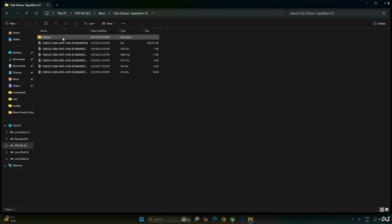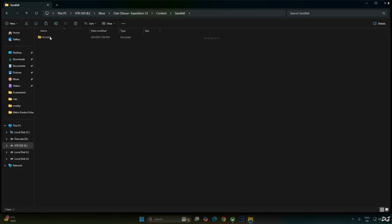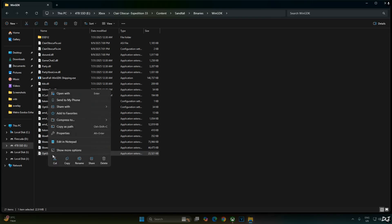Open the game's installed directory, then open the Content folder, Sandfall folder, Binaries folder, WinGDK folder, and paste everything here. Then change the name of the OptiScaler.dll file to DXGI.dll.